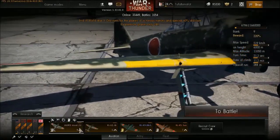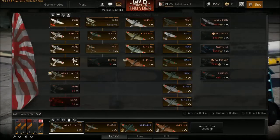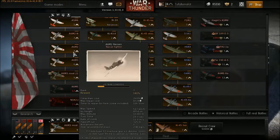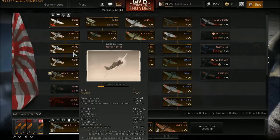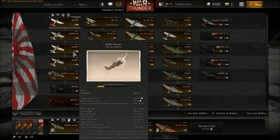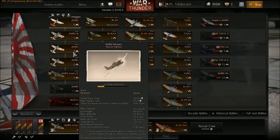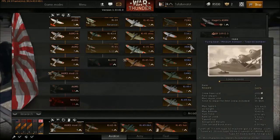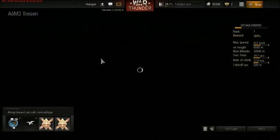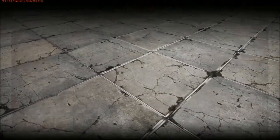The A6M3 Mod 22 is yet another iteration of the famous Zero line. The Zero line begins with the A6M2, at least in this game. The A6M2 Zero pretty much established a standard that no one could beat. When this thing was introduced, it was pretty much unmatched in the Pacific Theater. There was nothing anyone could throw at it.